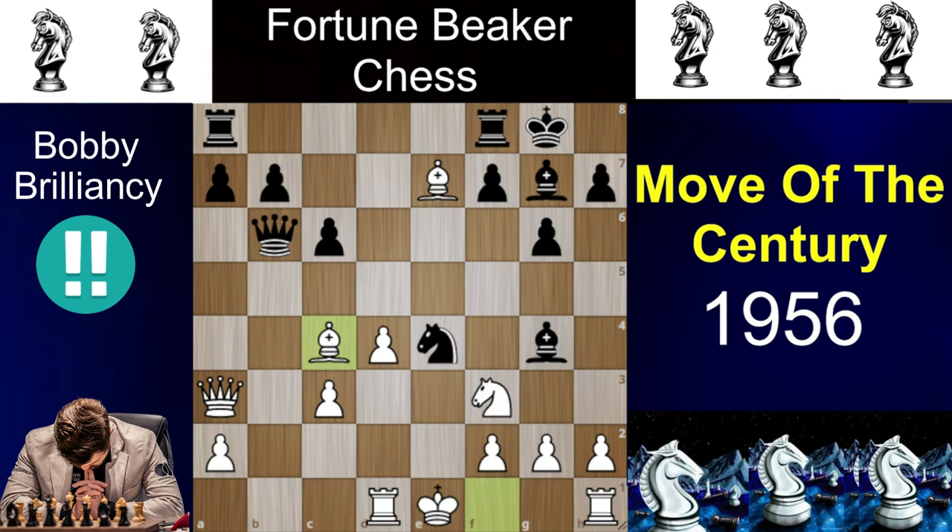Let's dive straight into this Game of the Century and examine the move of the century. Here Donald Byrne had the white pieces and Bobby Fischer had the black pieces, and he has played bishop to c4.